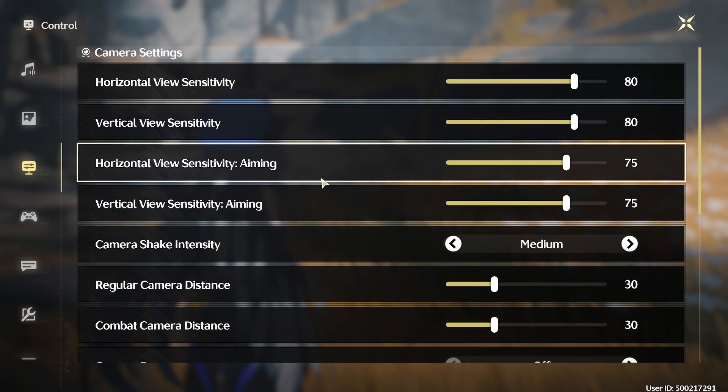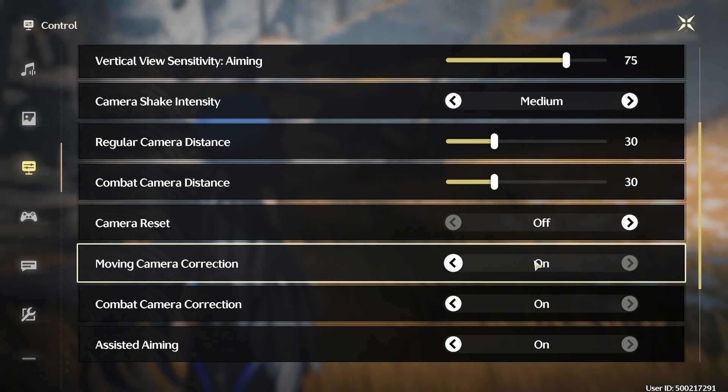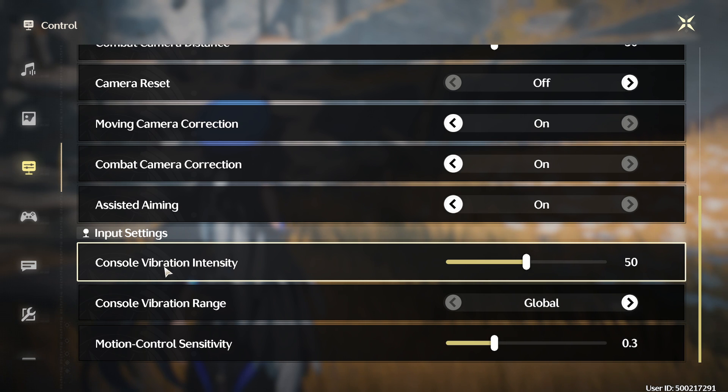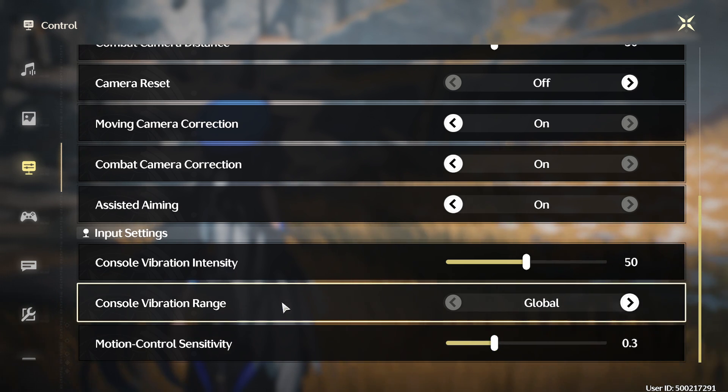Going back to the remaining settings: camera reset I have set to off, moving camera correction is on, combat camera correction is also on, and assistive aiming I have set to on. For input settings, console vibration intensity is for your controller — I have that at 50 since I'm not really using a controller. Motion control sensitivity and console vibration range are also controller settings — you can up the sensitivity if it feels too slow, or turn off vibration if you don't like it.